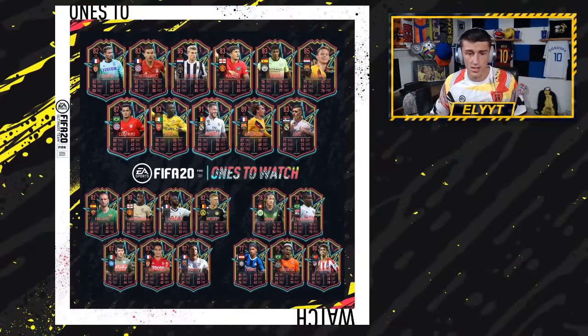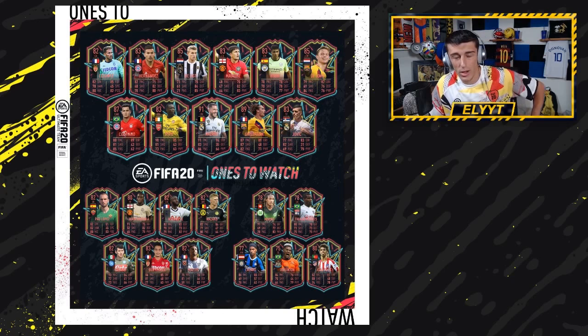Welcome to a brand new video on my channel. My name is Elite and today we're talking about how to trade with some of the gold cards that are going to get Ones to Watch, and how you can capitalize on that — when you should buy, when you should sell, and what cards we're looking at. We're actually going to be using graphics made by simpleblue88; his link is down below. He's been one of my friends in the trading community for years now, an absolutely great guy and a very good graphic designer.